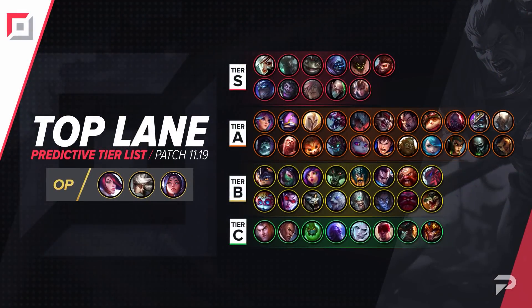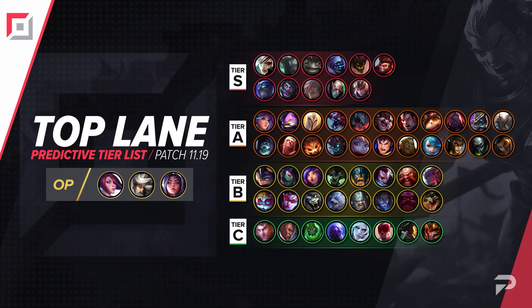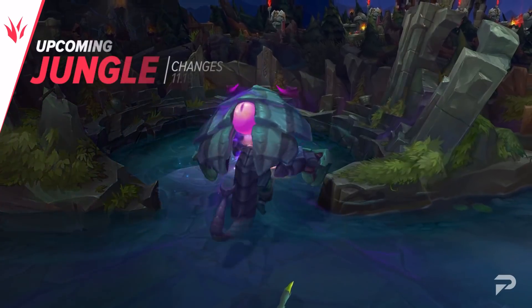In the OP tier we have Camille, Fiora, and Irelia, followed up by Riven, Mordekaiser, Tahm Kench, Jax, Malphite, Wukong, Shen, Dr. Mundo, Sett, Singed, and Quinn in the S tier. That being said, let's head into the jungle next.